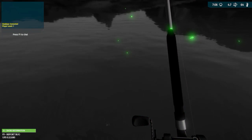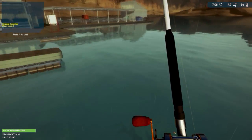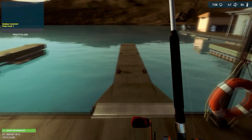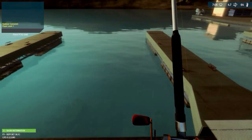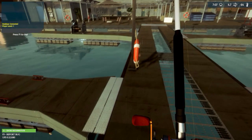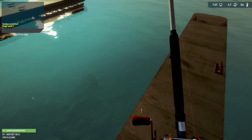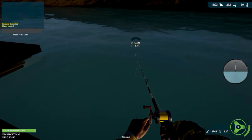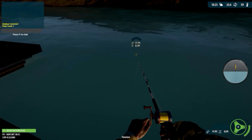I thought I saw a catfish over here but I don't see him now. So what you need to do is look around and periodically hit that H button to try to locate them. These catfish are kind of rare and finding them is not easy. I'm going to look around and try to find a good spot. I've been hovering right above two catfish right here and they don't seem to be all that interested.